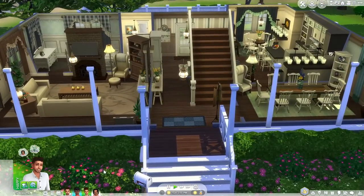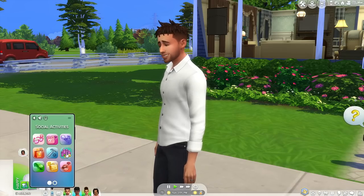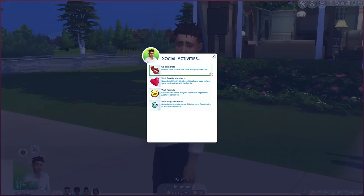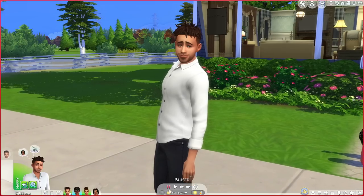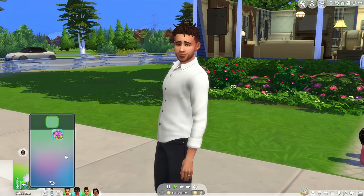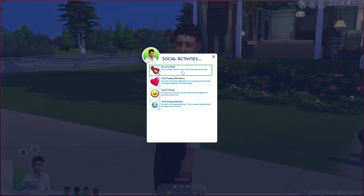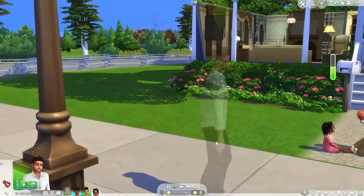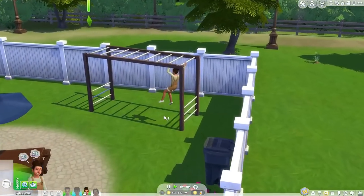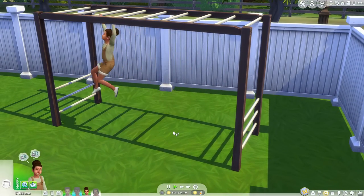So they come back with moodlets and sometimes with items — like with the pumpkin patch, they'll come back with the pumpkin. Similar to this is the Social Activities mod, created by Little Miss Sam. It's really cool because you can do things you probably don't feel like going through a loading screen for, like visiting a family member. You can also go on a date — so Rosemary and Alvin are out on their date right now.